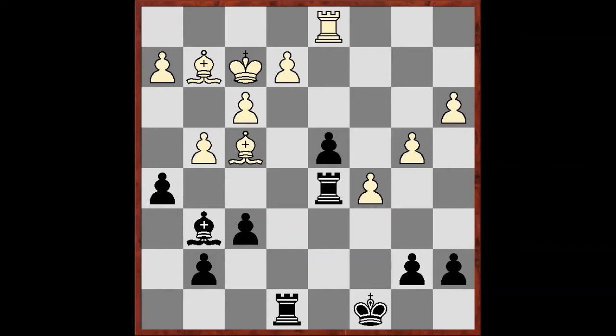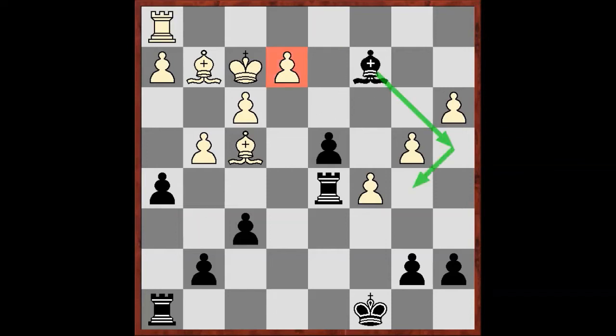This type of prophylaxis, which you can see after Bc2, is called active. At first sight, Black just protects themselves from a clear positional threat, but they don't worsen the position of their pieces. On the contrary, they find a way to protect and to threaten at the same time.